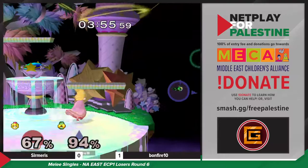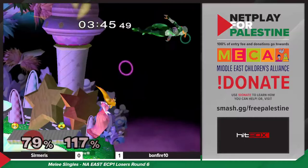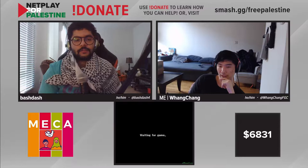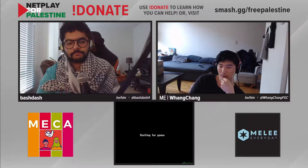She just missed that down tilt spacing by a little bit. Sermaris gets up from ledge a little too quickly there. Anyone's game here — Bonfire needs a grab. Very confident, and it's crazy that it's worked every time so far. Gotta watch out — the air dodge! We're going to a game three. So this is some very high-level Sheik/Peach — I'm very happy to be casting this, as am I.